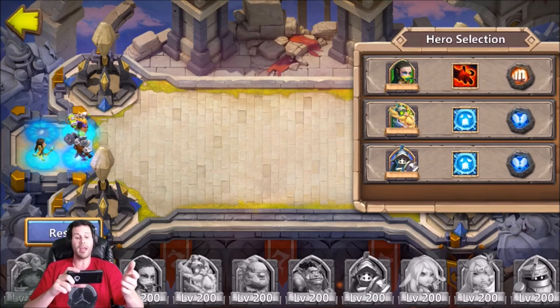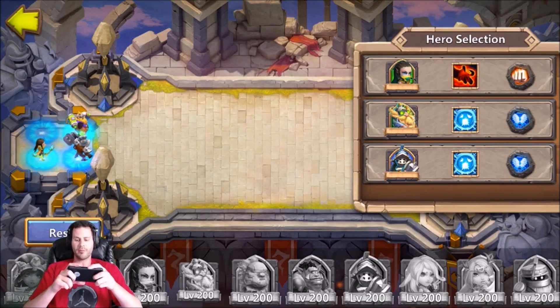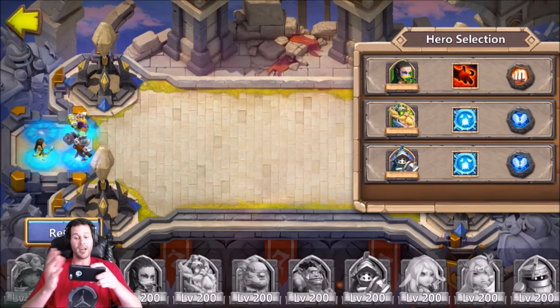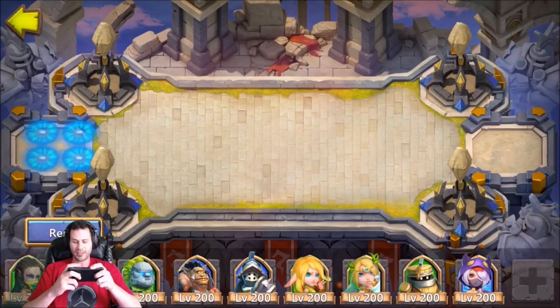I went ahead and put my free-to-play setup on the board. This is what I used on my free-to-play account and went five for six, so I believe it's a solid setup. If you don't like using alchemist, you can replace alchemist with the angel, but I would definitely go with scatter and revive on those heroes.